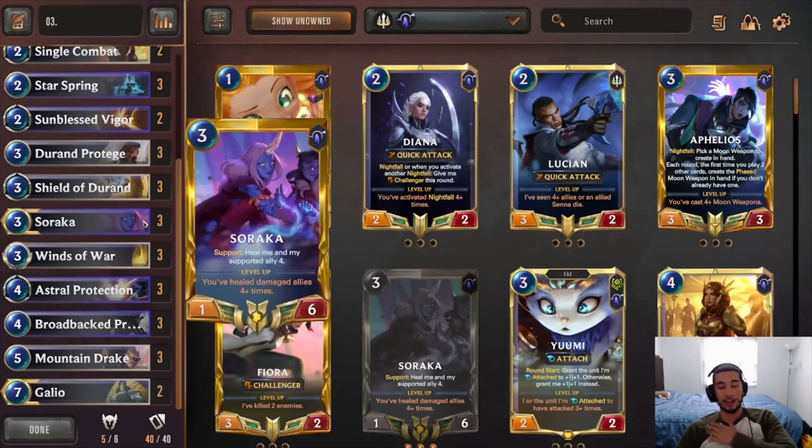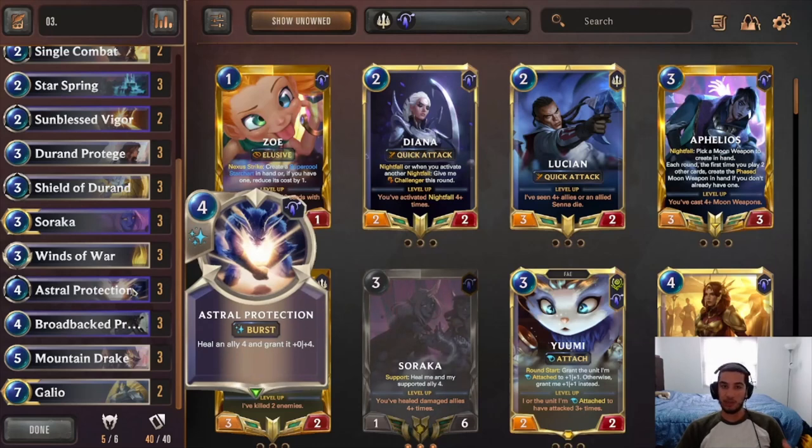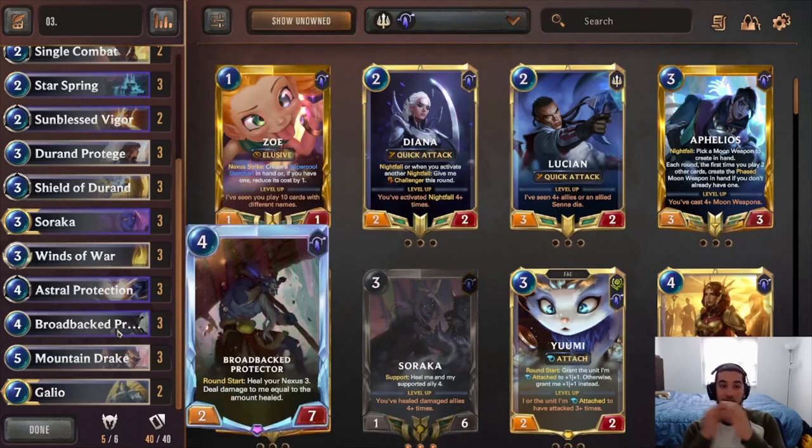Triple Soraka. The funny thing about Soraka is that sometimes you might not want to keep her in the mulligan because of how tricky she can be to level up in this type of deck, but she still does the same job as in the previous deck. Astral Protection becomes pretty much a plus four plus four for four mana, as well as being able to heal your unit. And lastly, I do like Triple Brother Protector. I've seen people cut this from this list — I think that's absolutely wrong. Triple Brother Protector is how you win against Aggro. If you can put two Brother Protectors in the field and stabilize, Aggro will never be able to beat you. Or even just one can slow them down enough for you to set up the rest of your game plan.